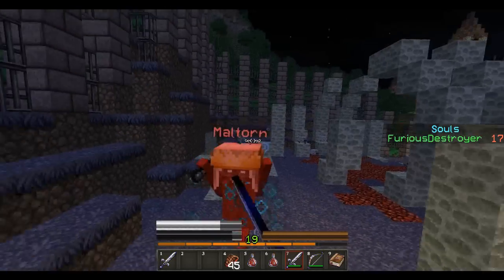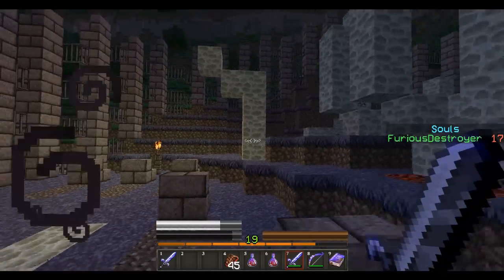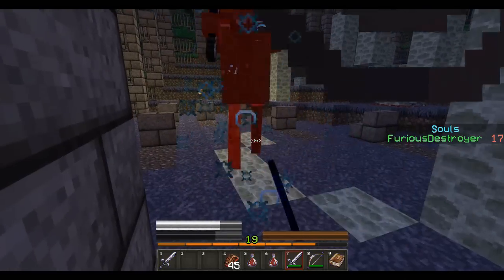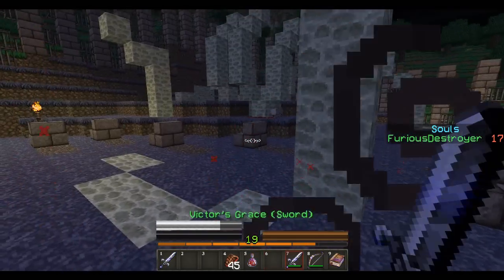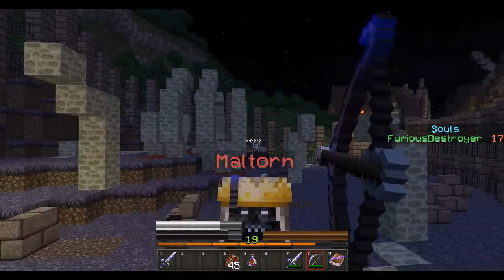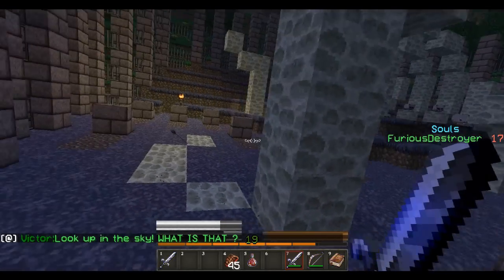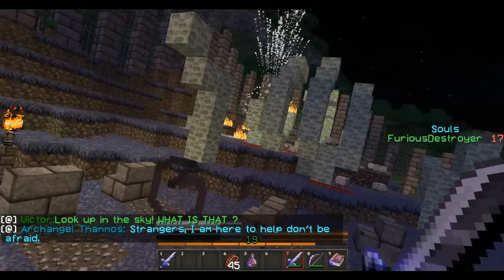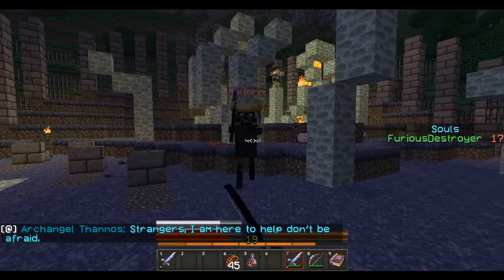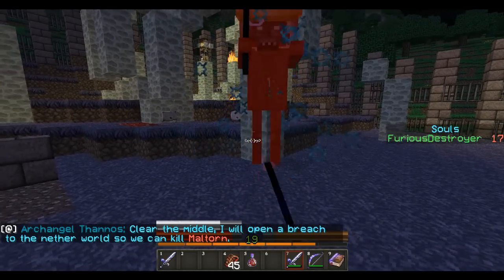Oh, there you are. You're not that afraid. So you're a wither skeleton, I see. And you've blinded me. Okay, so yeah, he's gonna be blinding me all over the place. Oh, there you are, Maltorn. You don't stand a chance. Not against me. I got these splash potions too, so it shouldn't be too much of a problem to keep ourselves healed. He doesn't hit too hard, so it's really not that bad. It's more like the wither effect that's hurting me here. Maltorn. Oh my god, an explosion. Really glad I wasn't standing over there. Strangers, I'm here to help. Don't be afraid. Good, because you really made me afraid, actually. Clear the middle. I will open up a breach to the netherworld so we can kill Malthorn. Can't I just kill him here when he dies? Push Malthorn in the void. It's the only way to end this.